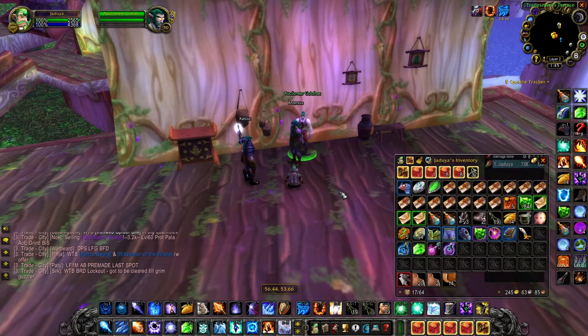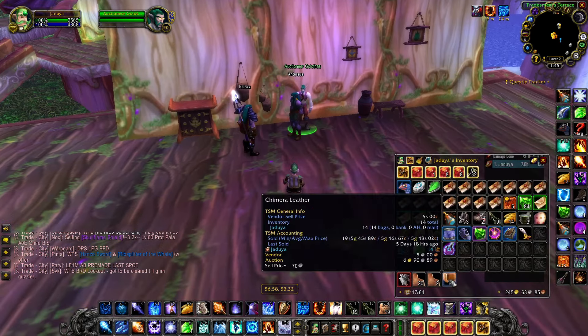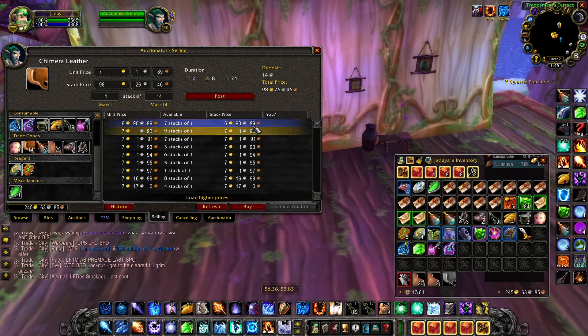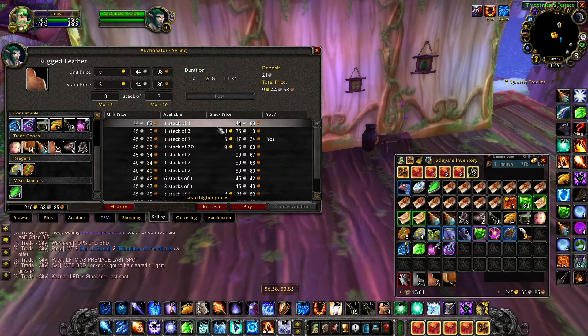After a number of farm runs, I got 22 Rugged Leather, 14 Chimera Leather, and a two-handed axe that is unfortunately level 51, so I will have to sell that to a vendor. I sold Chimera Leathers for 7 gold each and Rugged Leather for 45 silver each, and that makes it around 107 gold.